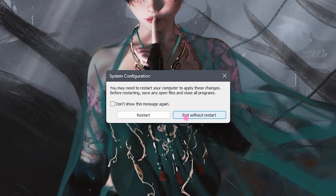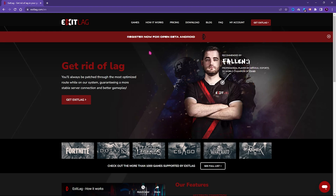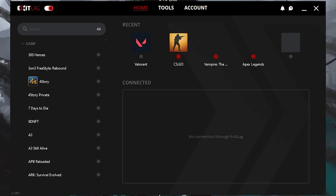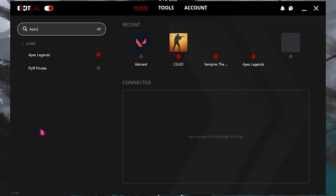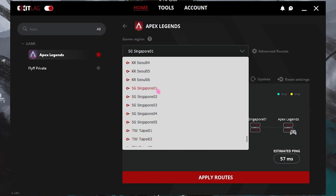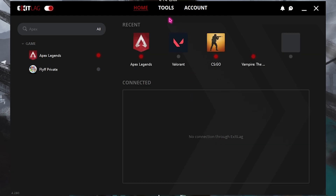Step number five is using ExitLag to fix all of your internet problems. If you're suffering with ping issues, latency issues, input delay, or packet loss, I'd highly recommend getting ExitLag from the link in the description below — completely free for three days. ExitLag is the pro's choice to decrease ping and packet loss. Once you open the application, you'll find a list of over 250 games. Search for Apex Legends, select the server nearest to you, and you can see the estimated ping — around 36 milliseconds for me. Simply click Apply Routes.